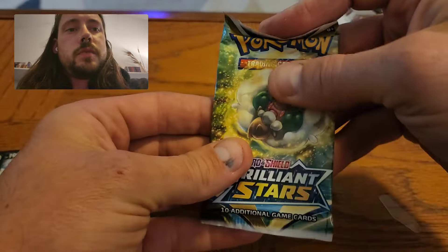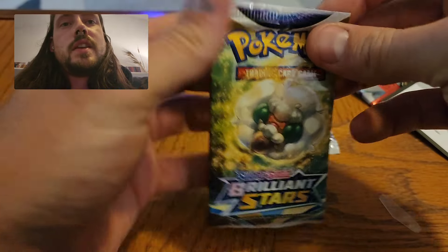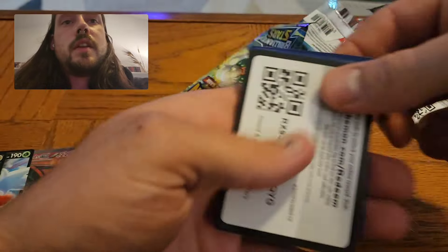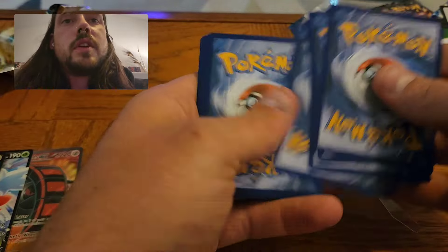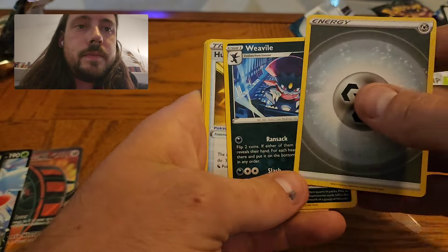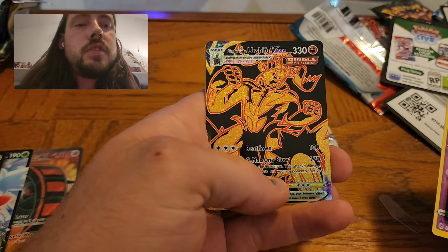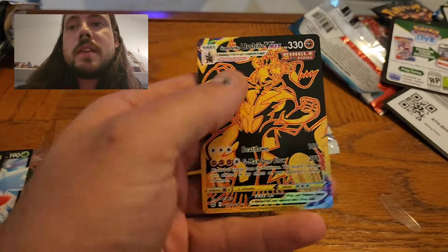Let's finish with Silver Tempest. I feel like Silver Tempest has the easiest pull rate out of all these sets, so I'm hopeful maybe there's something in there. Do have a good code on the Brilliant Stars again. Can we get a hit? Something better than the Shaman V perhaps. We've got the Urshifu VMAX Trainer Gallery. It's just a Holo Rare behind that, but that is a nice pull.